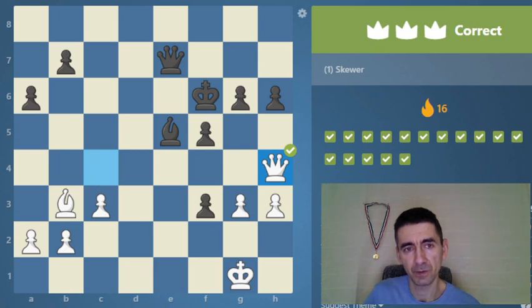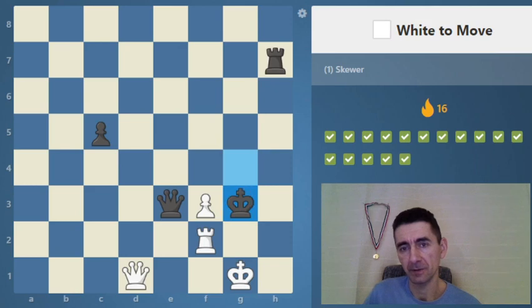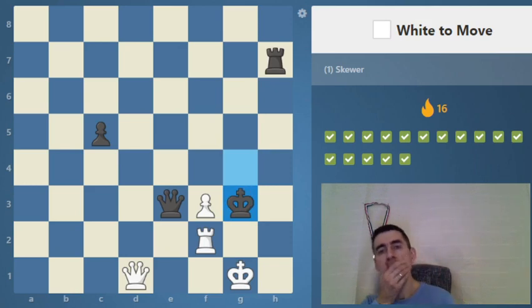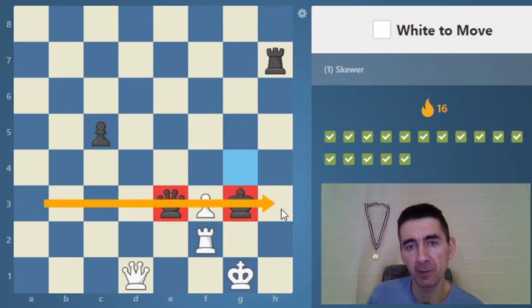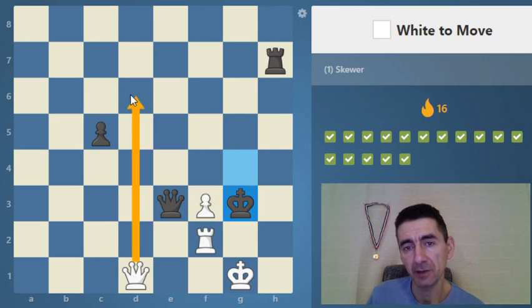White to move. This is really a skewer. They are in the same rank — so probably a skewer on the next move. We force him to h5 and then we can make a skewer, with the queen attacking both pieces.